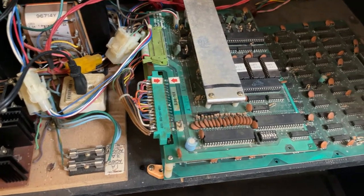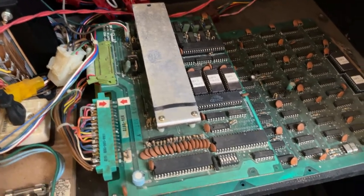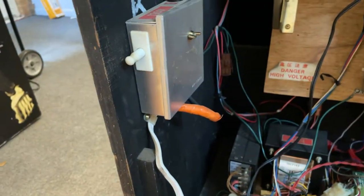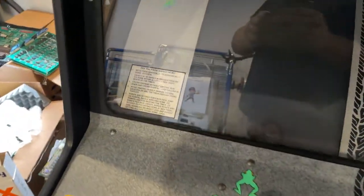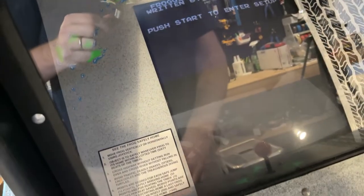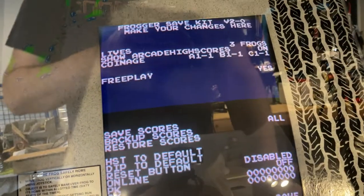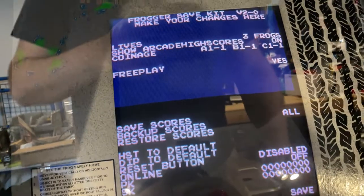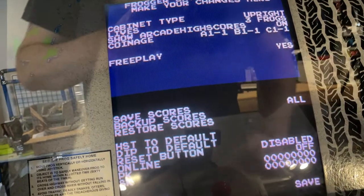Alright, I've got my edge connector connected in there. The board's sitting in there — not secured or anything — but just going to turn it on. I've got the speaker plugged back in on the back. Let's come around to the front and see what we got. It should come up. 'Press start to enter setup.' That's good. So this is the arcade high score save kit from highscoresaves.com, something like that. Cabinet: upright, three frogs. Show arcade high scores.